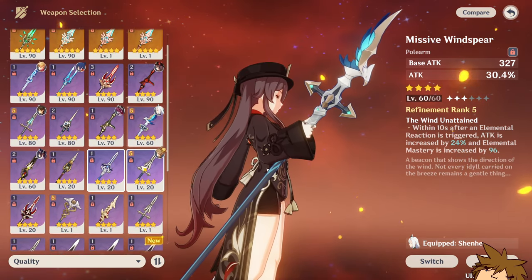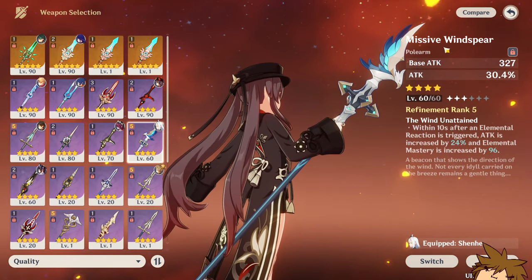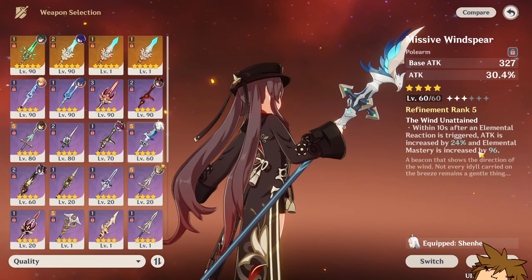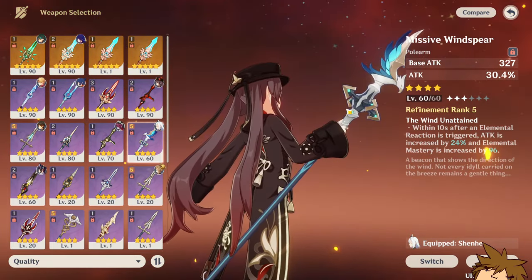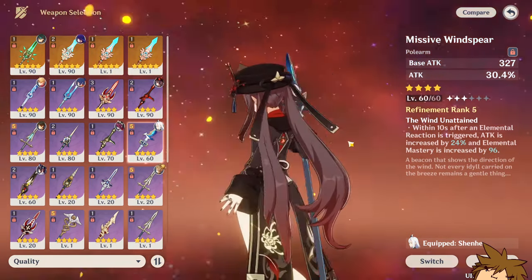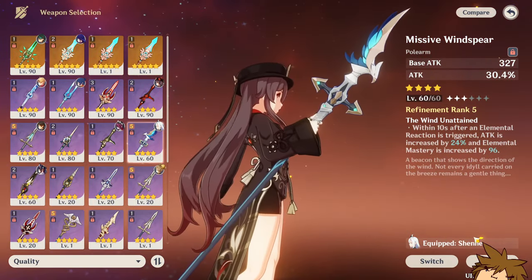If you played one of the past events, there's an event weapon that could also prove useful. It has attack percentage as the main stat and gives an attack increase of 24 and Elemental Mastery increase of 96 at refinement rank 5. If you don't have crit rate or crit damage options, the attack percentage from this weapon will help you out pretty nicely, though the base attack is unfortunately a bit low.